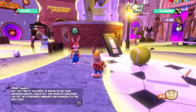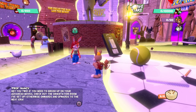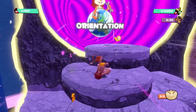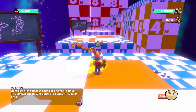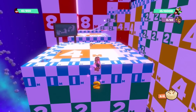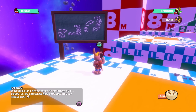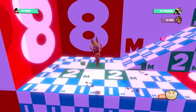This is Professor Nancy. 'If you need to brush up on your advanced moves, check out the orientation room I've set up. Otherwise, onwards and upwards to the next area.' So I guess we'll go into the orientation room to figure out how to play here. So we're at a checkpoint. 'Gaps like this can be cleared in a single leap. The longer you hold it down, the longer your jump lasts.' Pretty simple — we can press the jump button to jump and we have a double jump.